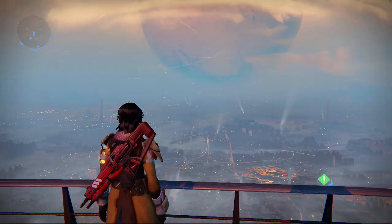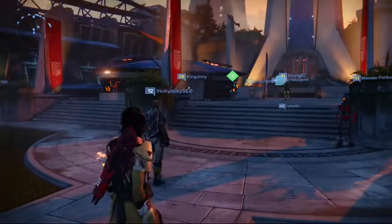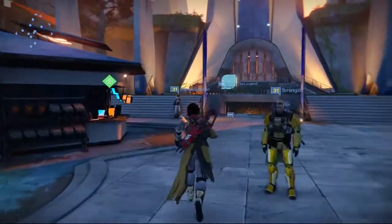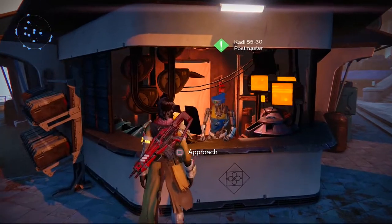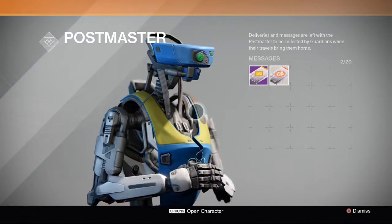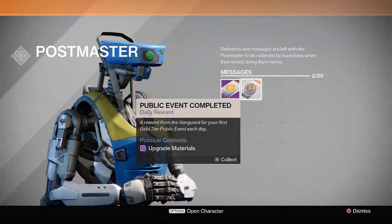At the moment I only have 6 and they're also spread across all my characters, so we're going to have to skip and change characters through this video, but obviously I'll cut that bit out for you. So anyway, starting off we've got the Warlock here and she's got a Vanguard and a Public Event package. So here it is - Postmaster - and we have Cryptarch and Public Event completed.